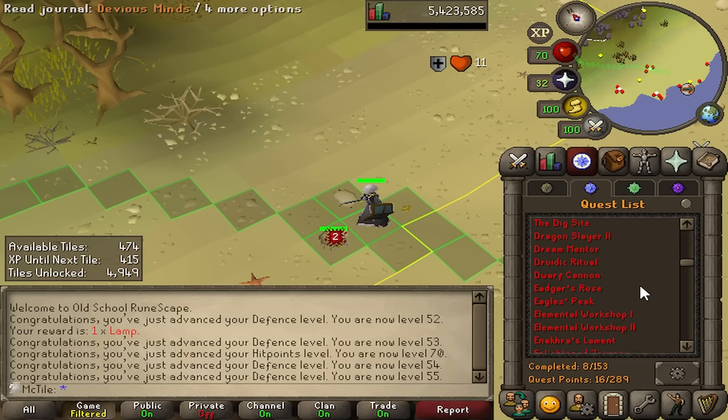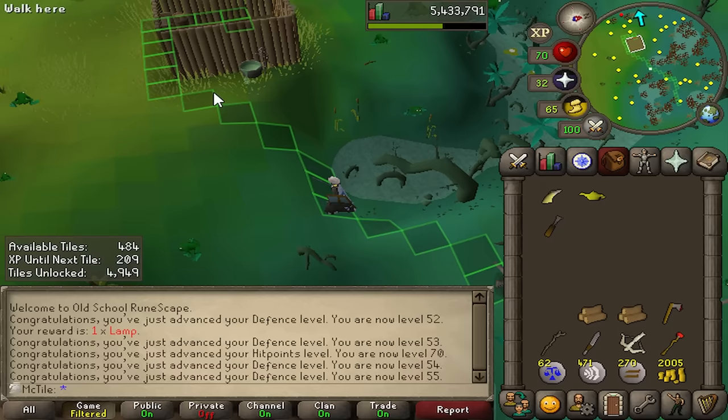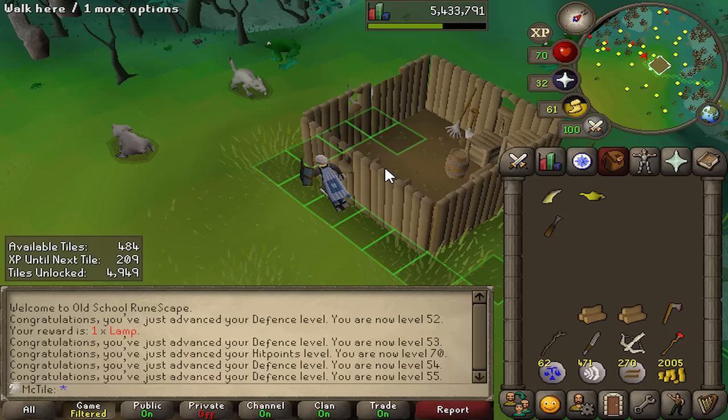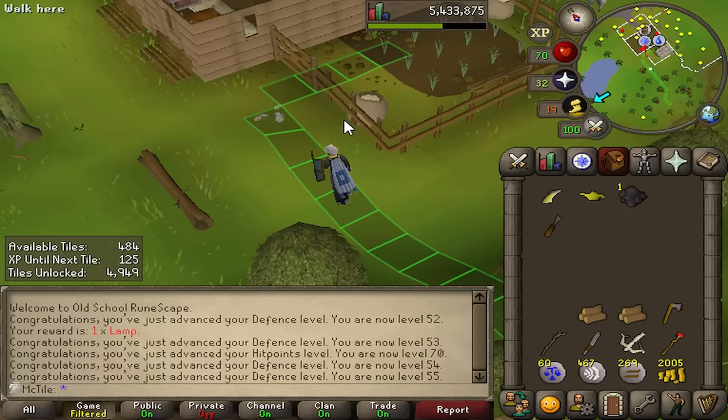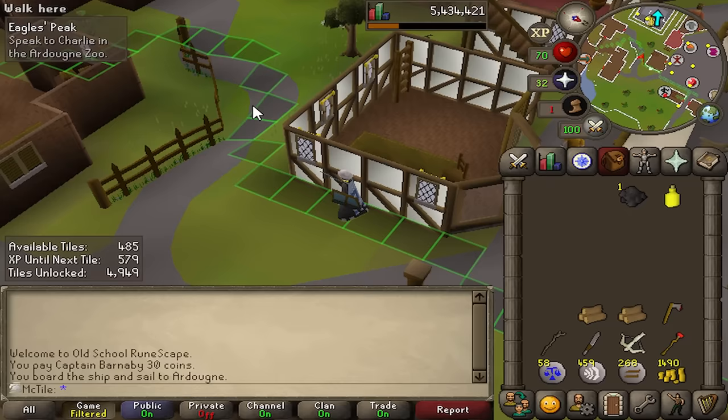55 defense — I should be able to do Eagle's Peak now. I'm not entirely sure. I have 474 tiles, but I still have to get some stuff before I start the quest. Ended up getting 10 extra tiles — we'll see if that makes the difference. I need a couple items to finish this quest. The first one is over here — I need this swamp tar. We can just telegrab this from a distance, save ourselves the tiles. I only need one. Next, I need two onions because we need to make yellow dye once again. We use the onions on Aggie and we get some yellow dye.